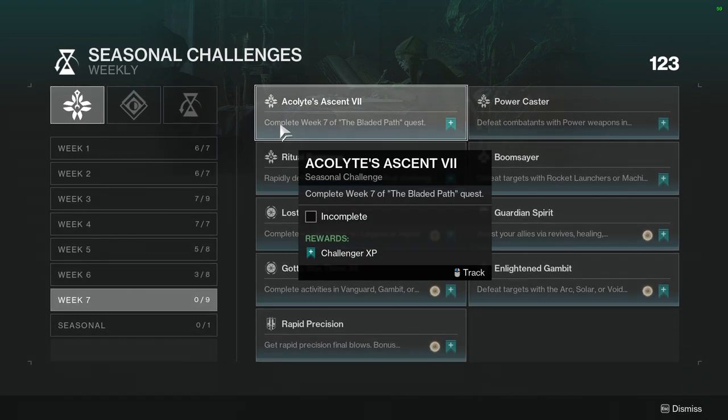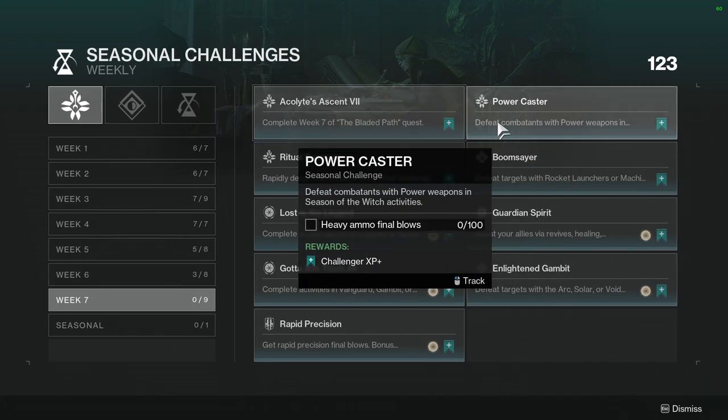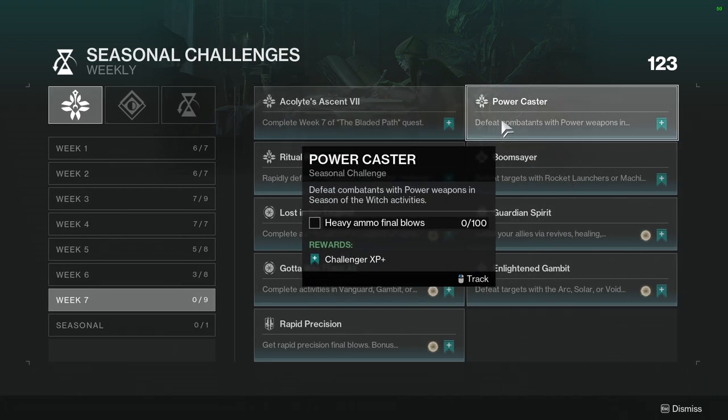Acolytes Ascent 7: complete week 7 of the Bladed Path quest. Not hard — it's literally the story for the week. Power Caster: defeat combatants with power weapons in Season of the Witch activities. Also not hard, just play a bunch of the seasonal activities with a power weapon. I would recommend an LMG just because that one has the most ammo.